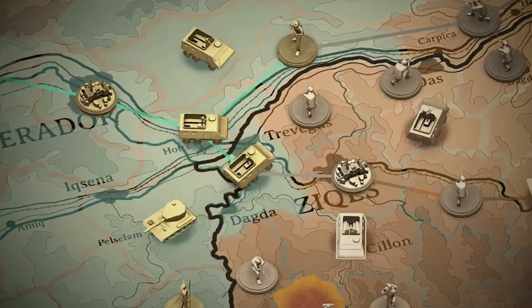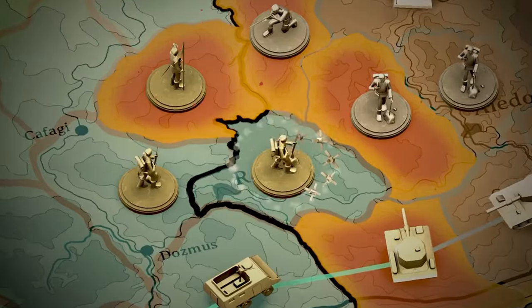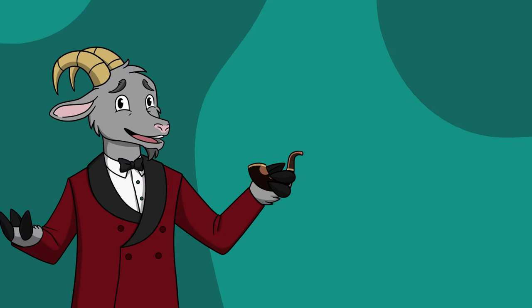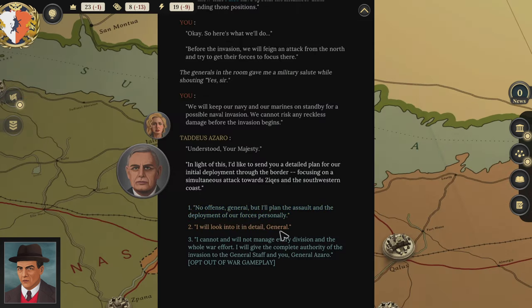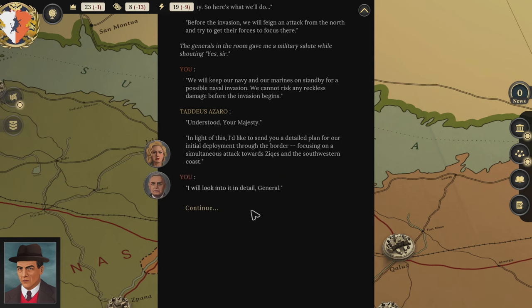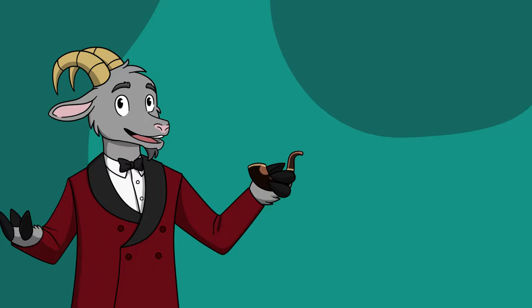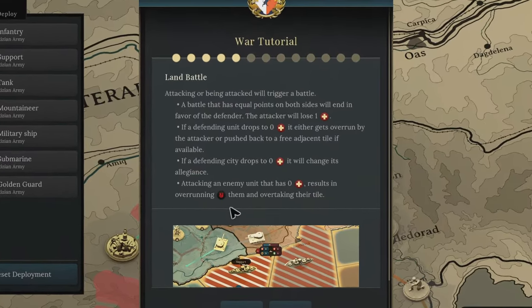Now let's talk about the combat system — the most striking addition in Kingdom of Ritzia. Even more than a second full-length campaign, this new mechanic really changes the game. Over the previous turns, you have the ability to construct military units using manpower and supplies. Then, if you decide to go to war and opt into the minigame — it is optional — you can access the battle board. That's not what they called it, but I like that name.